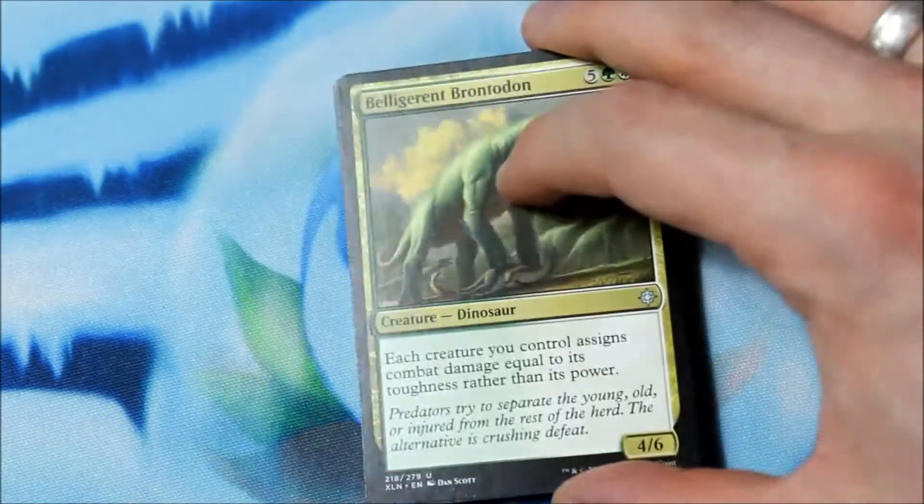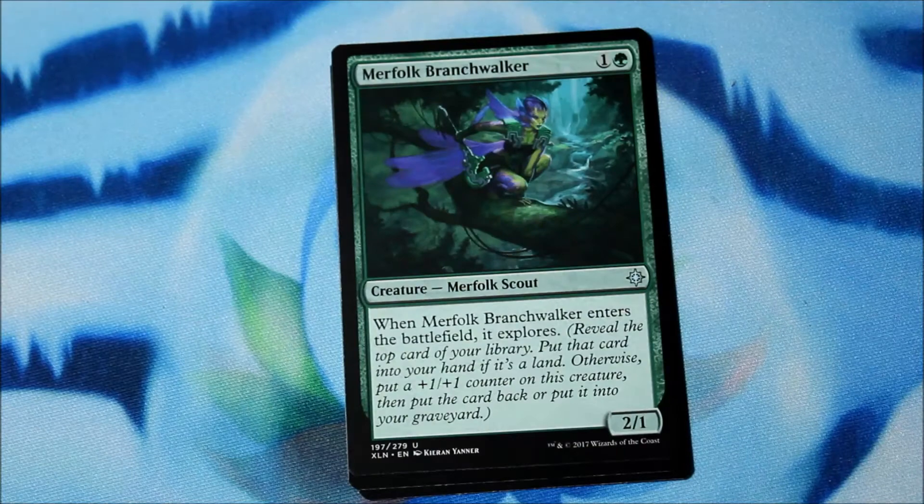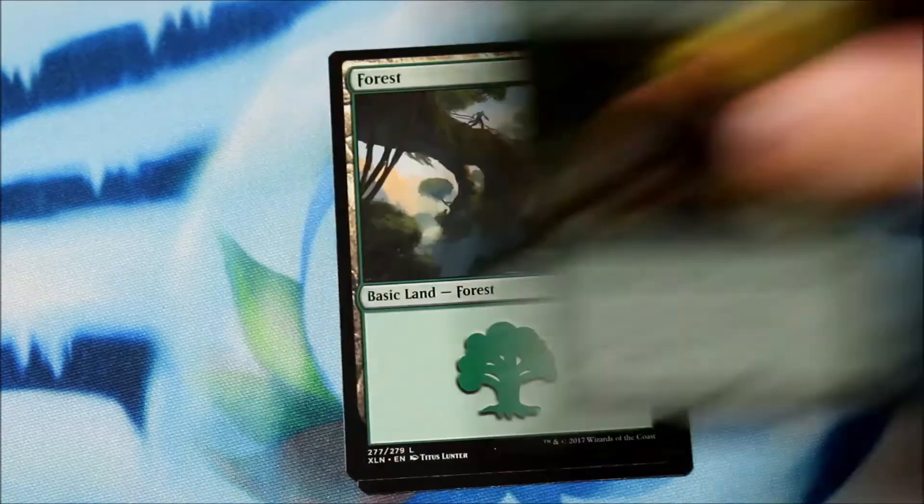That flip card is one of the first ones with that paper error that people were freaking out about. Opt. Belligerent Brontodon — excuse me, Brontodon — Charter Course, Merfolk Branchwalker, and a Verdant Sun's Avatar. Five/five for five and two green. When it or another creature enters the battlefield under your control, gain life equal to that creature's toughness. I like it. Two Mythics, but only one foil.